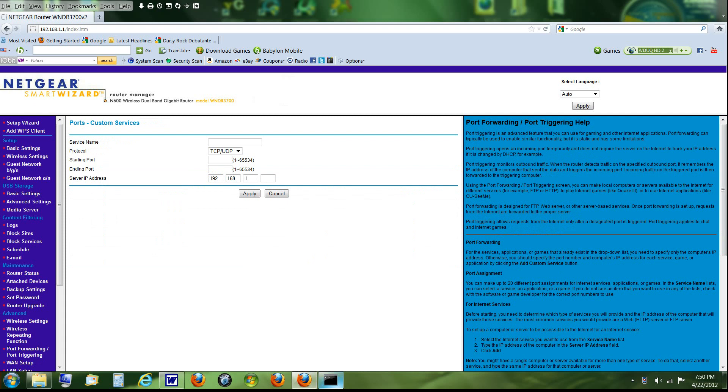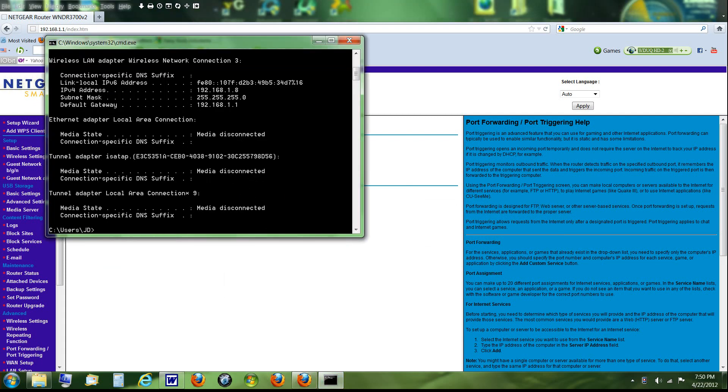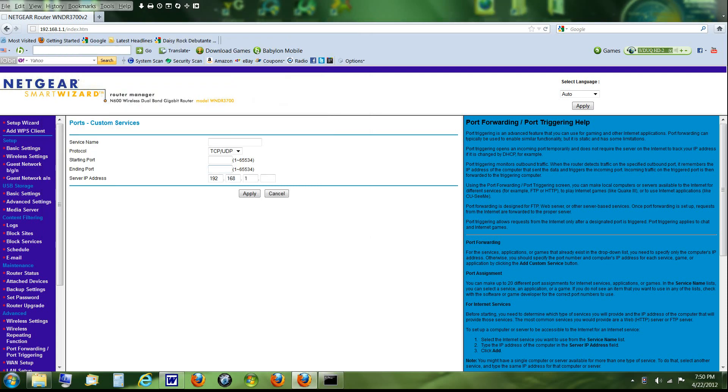What you want to do is hit 'Add Custom Service.' Open Command Prompt back up and look for the IPv4 address — mine is 192.168.1.8, but it's going to be different for you.